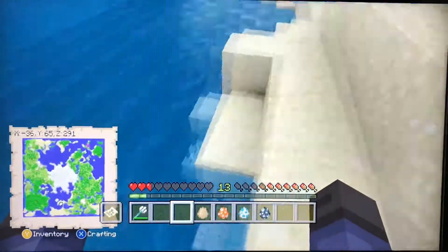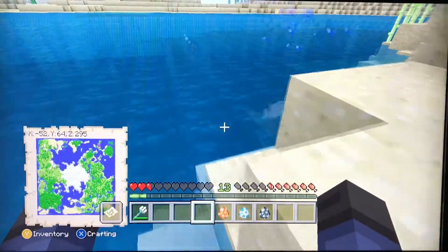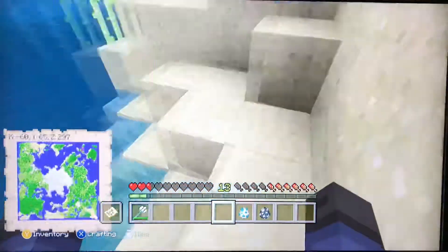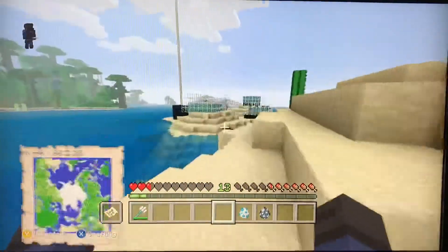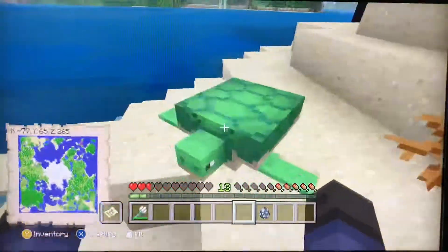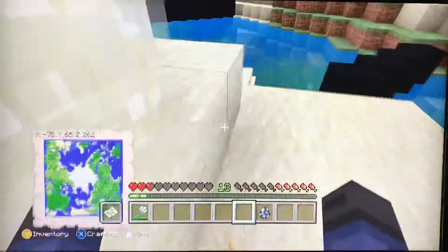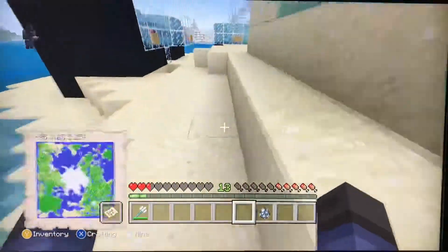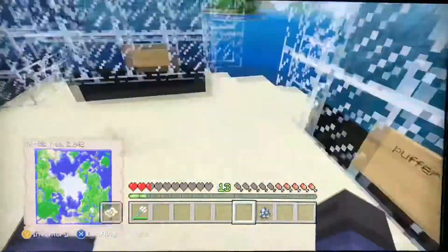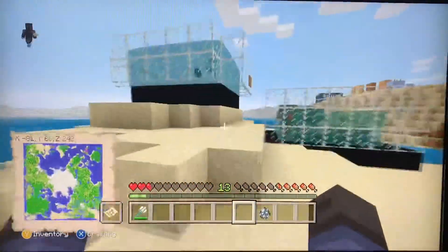Salmon come in different sizes as well — that one's medium-sized. This is a cod, which was the original fish and has now been renamed to cod. And tropical fish — there are more than 2,700 variants of them. We also have a sea turtle, which is slow and clumsy on land but actually pretty fast at swimming.